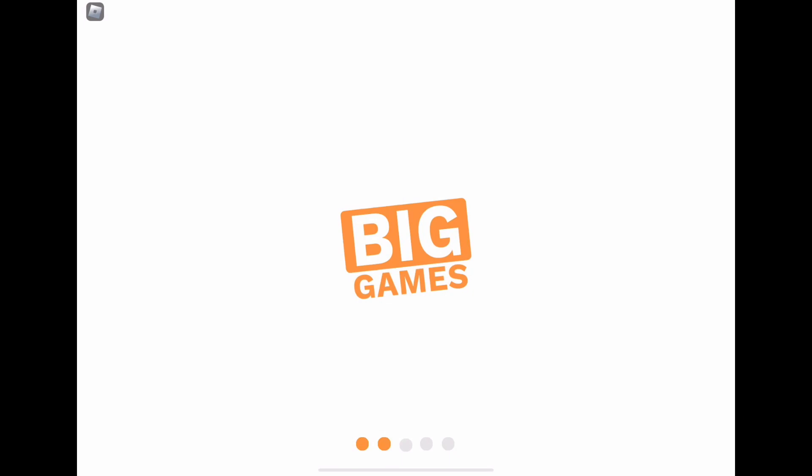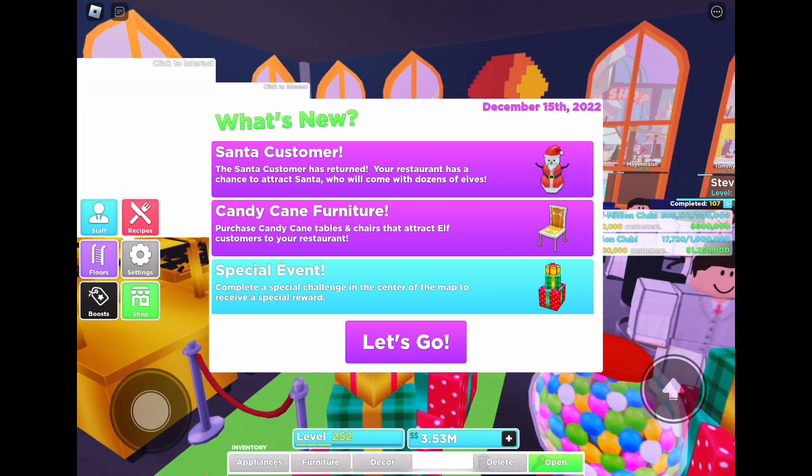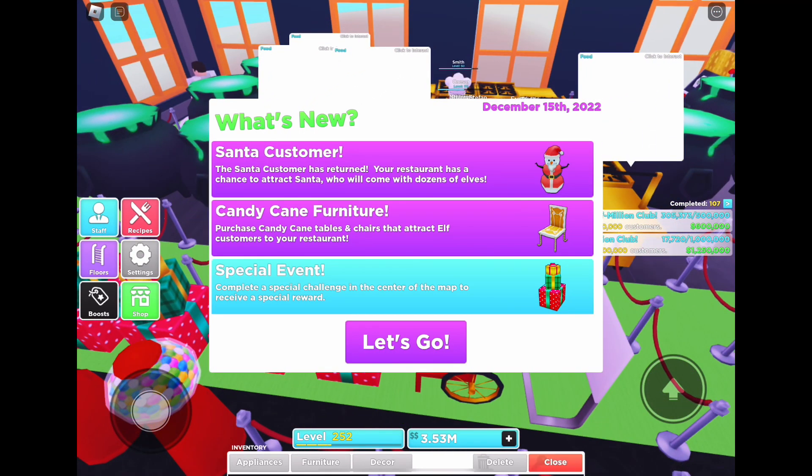Hey guys, today we're in Restaurant Tycoon 2 and we're going to be checking out the new updates. What's new: Santa's customer has returned, and there's candy cane furniture and a special event going on in the center of the map this month.